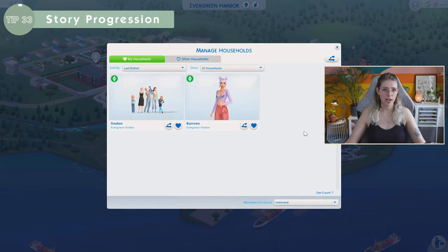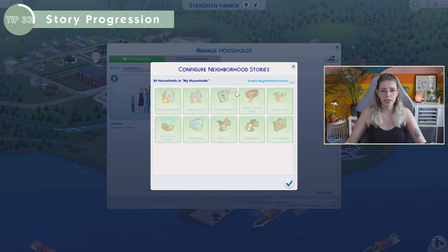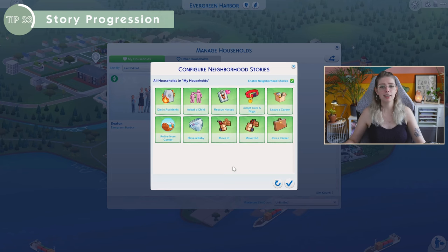We're actually now at tip number 31, because while making this video I realized there were a couple more things I hadn't put on my list. This is an important one because it was only recently added to the game: story progression — called Neighborhood Stories in The Sims 4. Simmers have been asking for this for a long time. You can customize your story progression by going to Manage Households, clicking the little icon, and enabling Neighborhood Stories. From there you can actually select what you want the story progression to include.